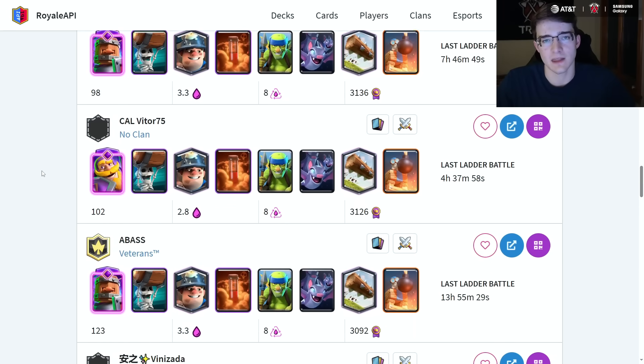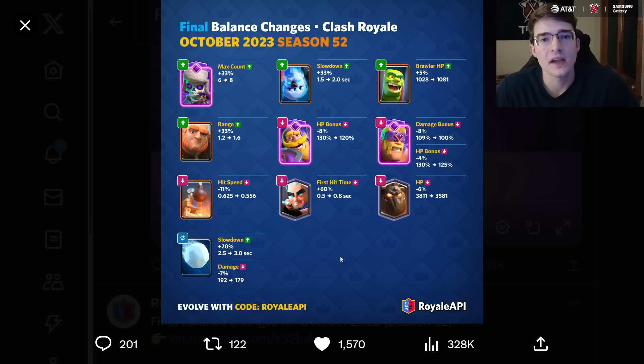The other reason the evolved bats are going to be extremely broken is because of the recent balance changes. The evolved skeletons, ice golem, goblin cage, and giant are all getting buffed. The evolved knight is getting nerfed and the evolved barbarians are getting nerfed, meaning those two are going to be weaker. Since you can only have one evolution in your deck, if the evolved bats are better than them they'll easily outclass them — especially the evolved barbarians. The bomb tower, magic archer, lava hound are also getting nerfed, and the snowball is getting reworked, which is an indirect buff to the evolved bats before they're even released.